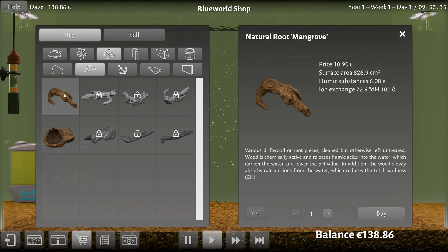Ion exchange of 72.9 — I have no idea what that means. Do we want to be exchanging ions? Is there an ion market? What do I do with an ion? Fish tank people, what the heck do I do with an ion? Let's actually read the description and do something smart. It releases humic acids into the water, darkens the water, and lowers the pH value. In my very brief trial with this game, the pH is like wicked important. The wood slowly absorbs calcium ions and reduces the total hardness of the water. That seems good. The other one does basically the same thing — darkens the water, lowers the pH. I like this one a little more. I'm going to buy that one.